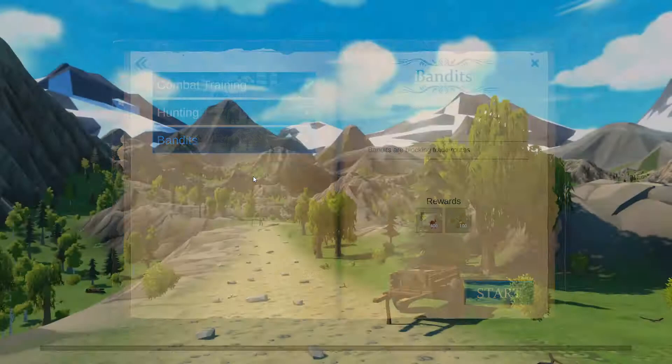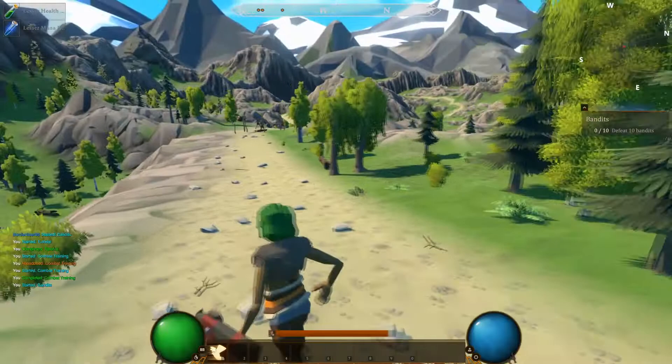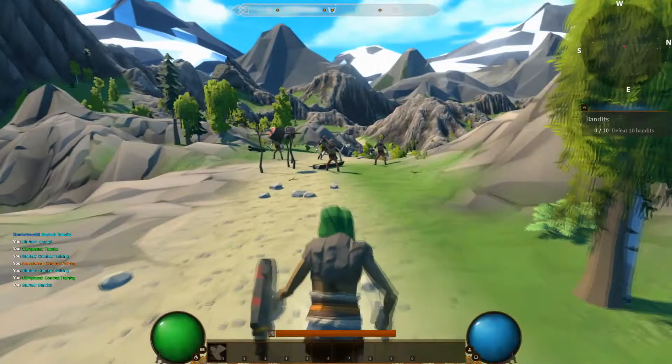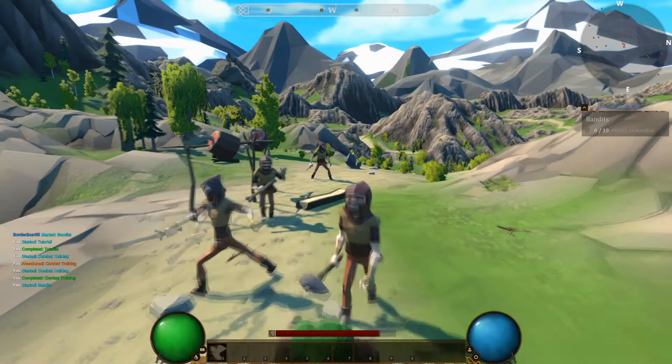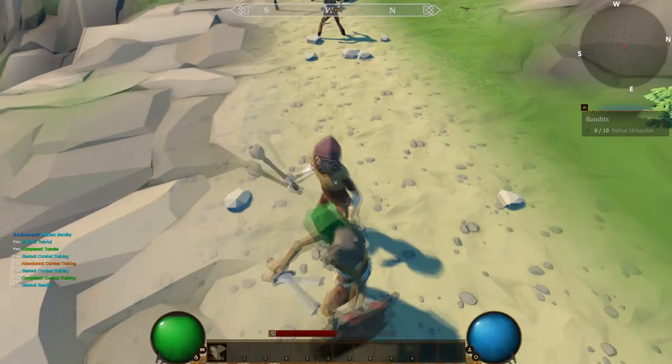Hunting some different animals or defeating bandits - I feel like bandits is my go-to here. It's a very pretty world, looking around. I can loot this box and get some kind of potions I believe. I don't have any abilities yet that take mana, but defeating 10 bandits - so I'm just going to take out these guys. They have some interesting AI at the moment: some of them turning their back on me and not really interested, and others charging me.